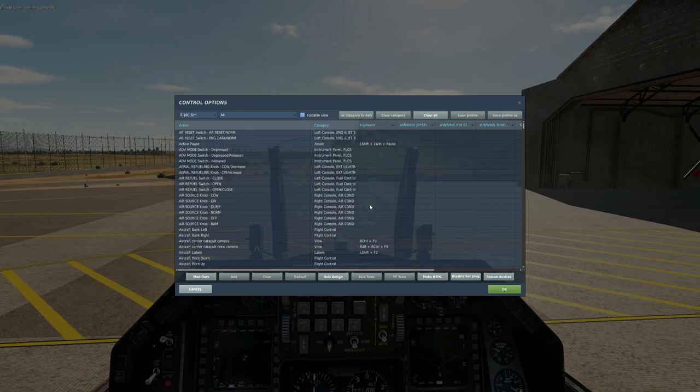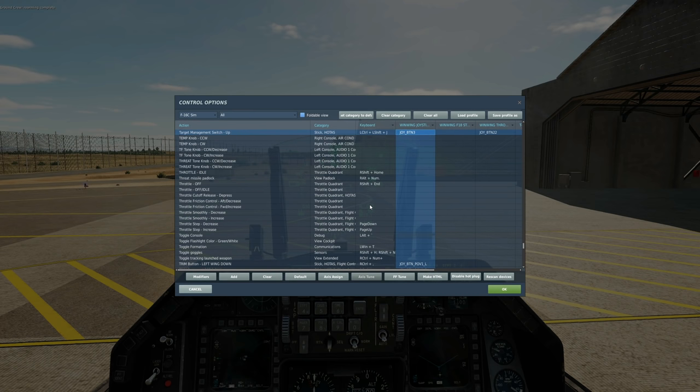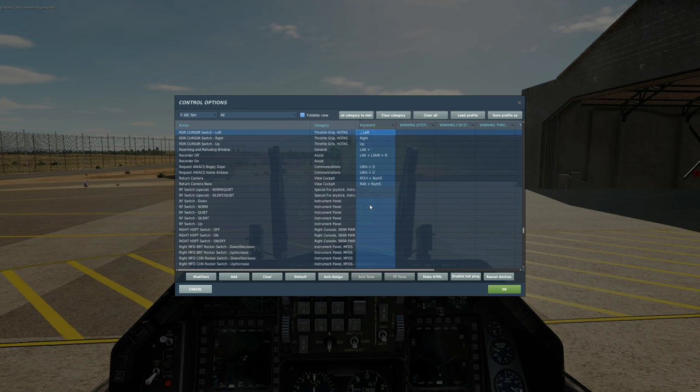Controls: to drop the bomb, it's either going to be push and hold weapon release, or just a push of weapon release, depending on our technique — we'll talk about that later. To designate a SPI in VIS mode we will use TMS up. To move our aiming reticle in VIS mode we'll use RDR cursor switch left, right, up, and down, or the axes equivalent.